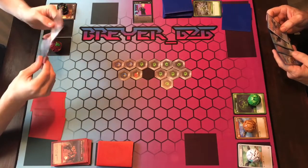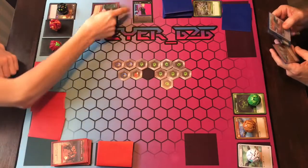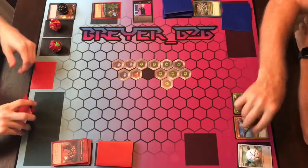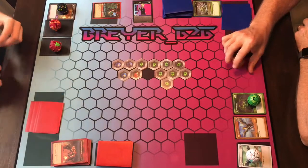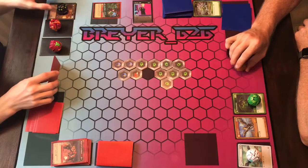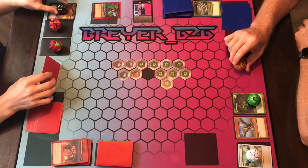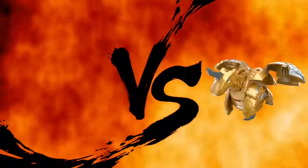I'm going to tap four for Dan Kuso — whenever I open a bop, I can play the top card of my deck for free as long as it's not a flip. It is a flip — put it back. And we are going to do this guy.